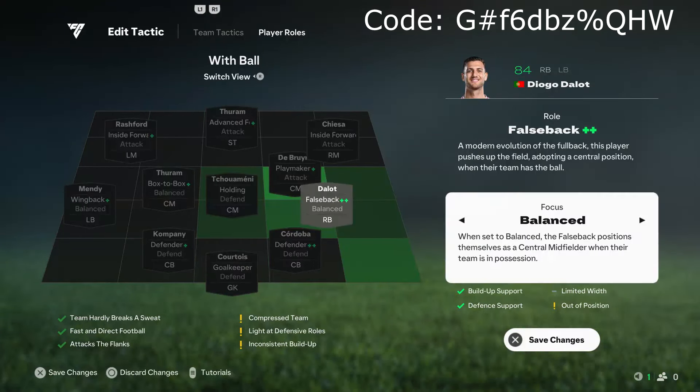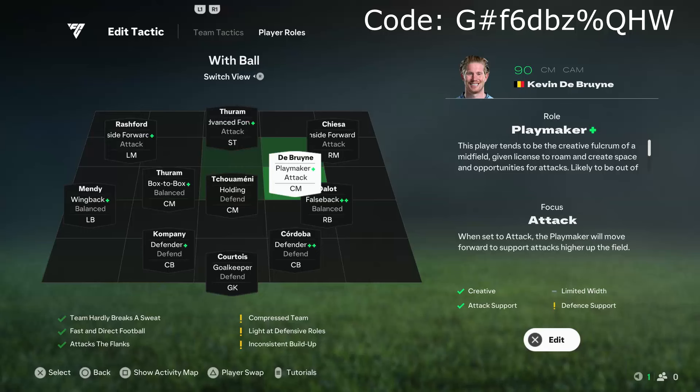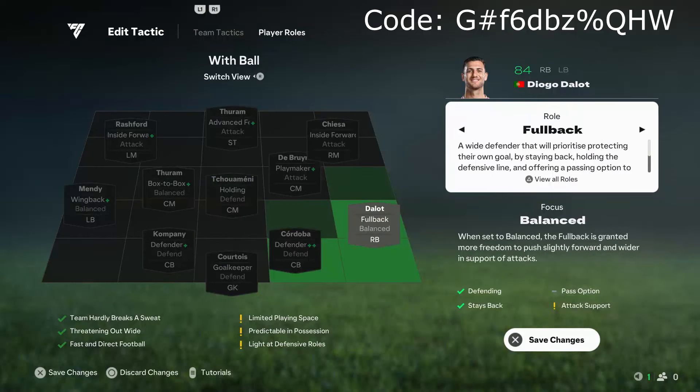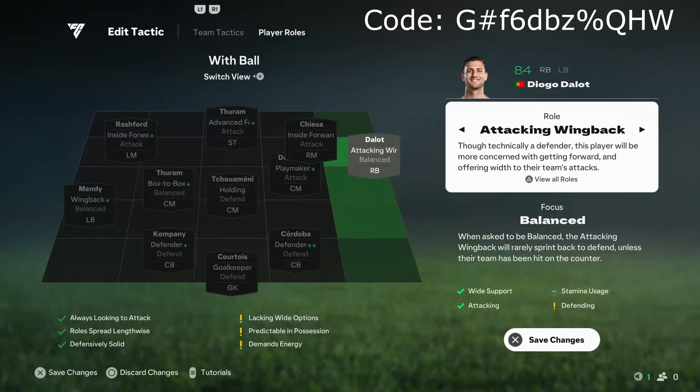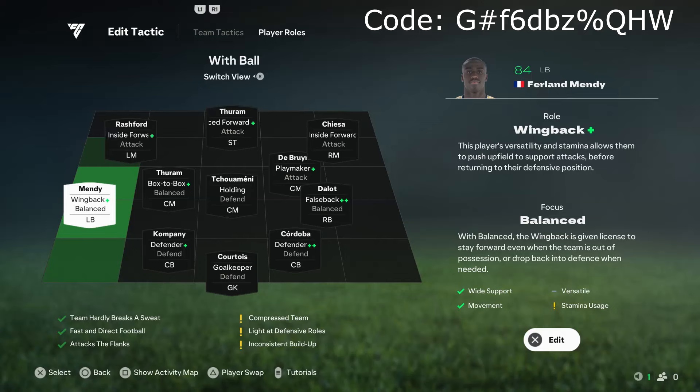For the right-back, Dallo, I have them on false back — partially because he has that plus-plus variation. The reason I like doing this is because we have a playmaker that pushes a bit forward when we have the ball, so it leaves space for this false back to push in and cover where the centre mid should actually be. It gives us a bit more on the ball. If you want, you can swap this out and make him a wing-back instead. For the left-back, I pop them on wing-back just to give us a bit of width in the formation, so you always have this player out wide if you need somebody to look for when being pressured.